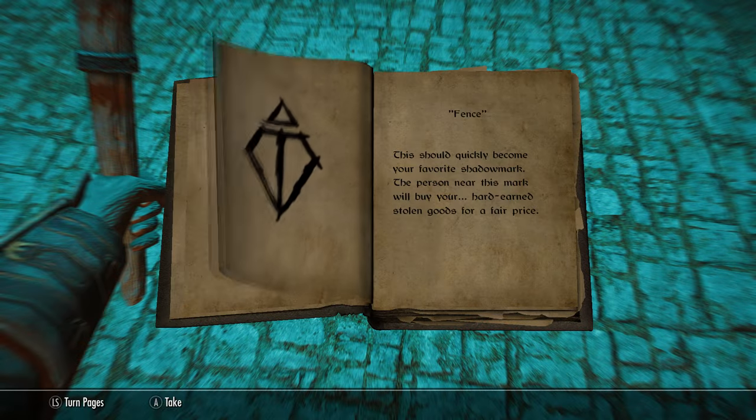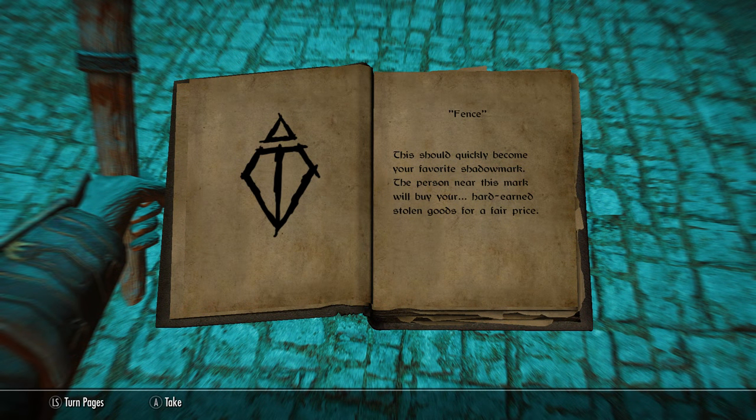Now we begin to get to the more exciting pages. The Fence mark — this should quickly become your favorite shadow mark. The person near this mark will buy your hard-earned stolen goods for a fair price. There are six fences in Skyrim, and seven if you count all the Khajiit caravans. For example, Huntingbrew Meadery just outside Whiterun bears the fence shadow mark, so somebody in this house is a fence.